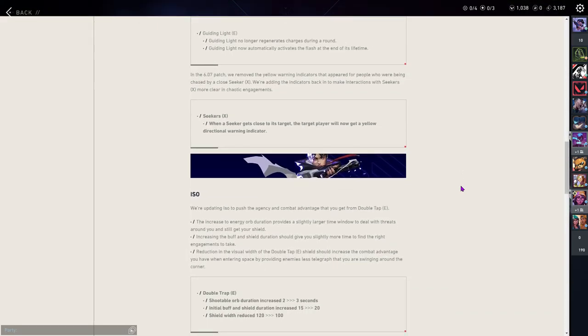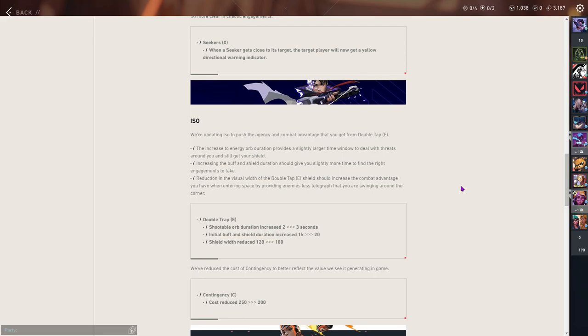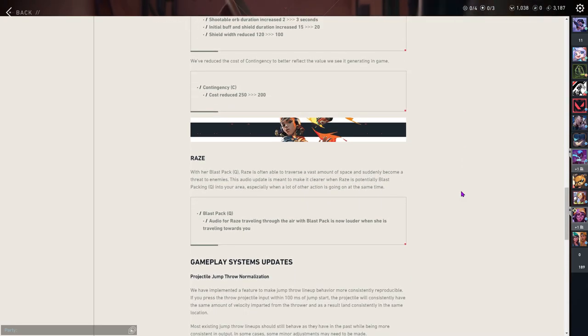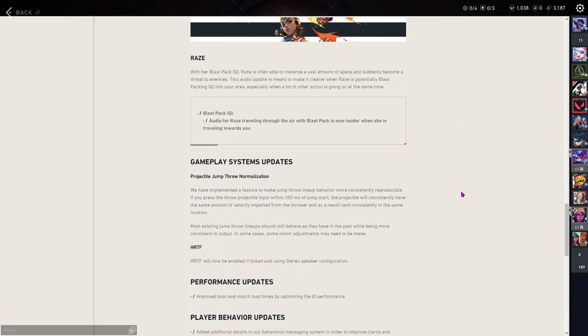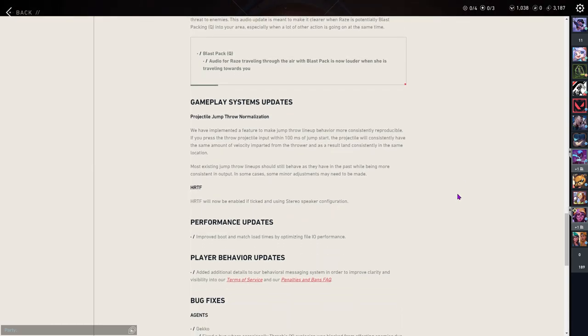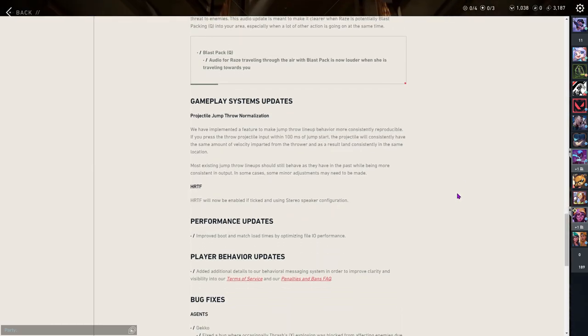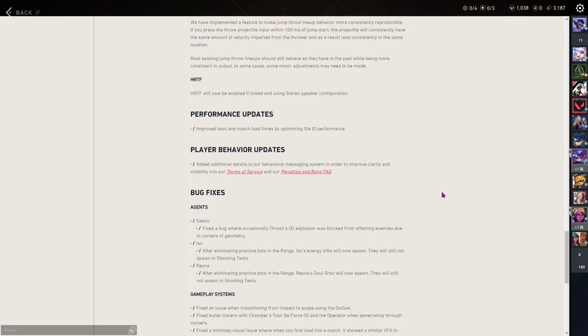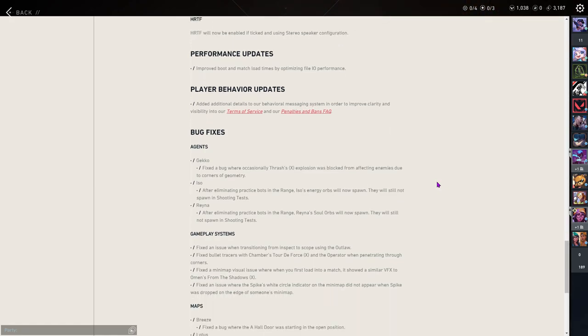Iso got some buffs. His double tap shootable orb duration lasts longer — three seconds instead of two. His initial buff and shield duration got increased from 15 to 20. His shield width was reduced from 120 to 100, so it should make it a little easier to hide behind corners without being spotted.